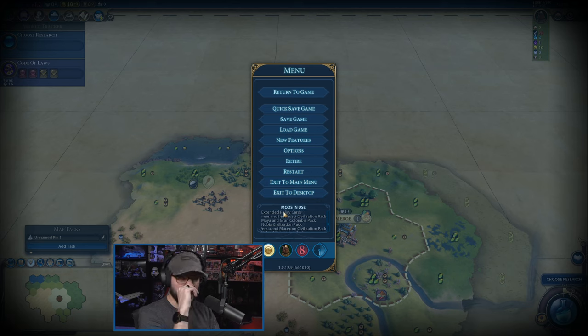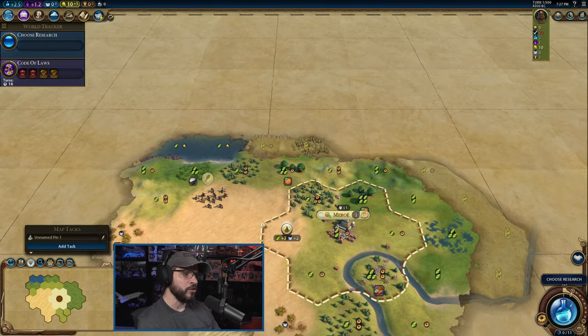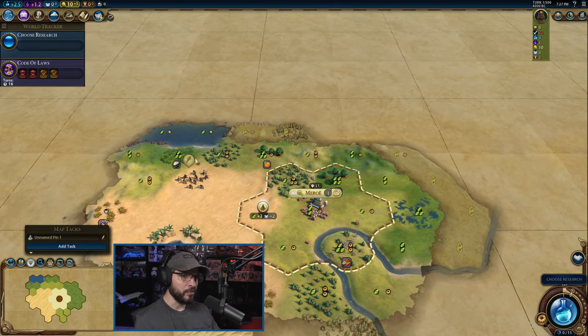Somebody mentioned Extended Policy Cards in the comments — I think it was Telrenar. It's going to give us the actual information about what that policy is going to give us, so we're not doing math in our heads. It doesn't add anything to the policy cards or make them better — it just gives us useful information. Other than that, I have the Red Mod Pack in here — completely cosmetic — because Quick Deals is in it, which helps us do trades a little easier. And Simple UI Adjustments from Sukritact. All just cosmetic — nothing is going to change the gameplay itself.